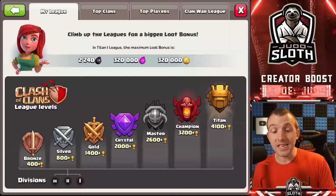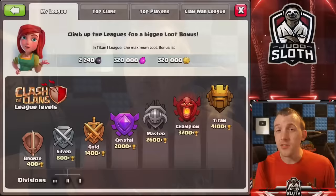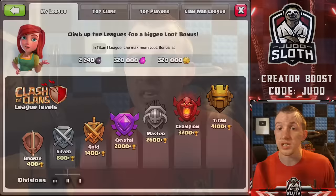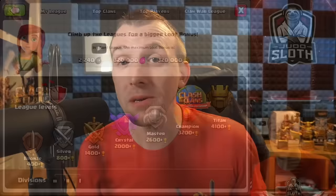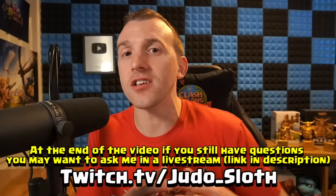Before we move into builder management, there are a couple of other points on farming that are important. What league should you farm in? This depends on your progress in the game, the strategy you are using, and how active you are. As a general rule of thumb, if you are farming gold mines and elixir collectors right through to Town Hall 12, I used to farm in the high gold to low crystal leagues. If you are a real low-level player who just started, the bronze and silver leagues will serve you well. If you want dark elixir, you probably want to move into crystal and even low masters. The higher you go, the more likely you'll be hit by stronger players, so it is also about protecting your loot.